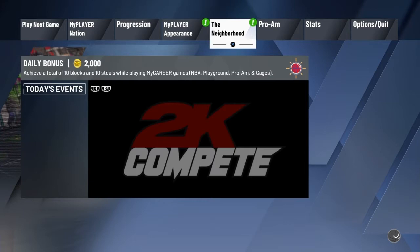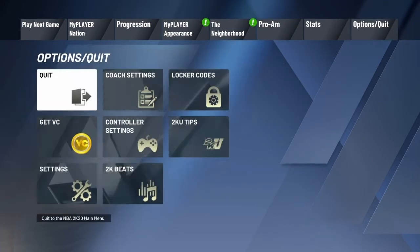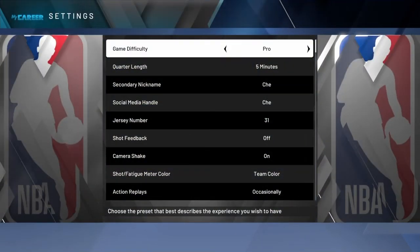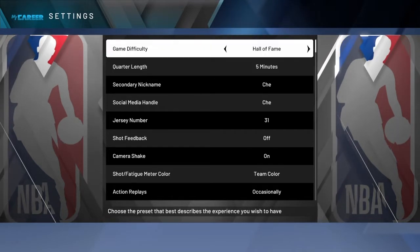Hit that subscribe button right now. Go to Options, then Settings, and put it on Hall of Fame — five minutes, Hall of Fame, five minutes.